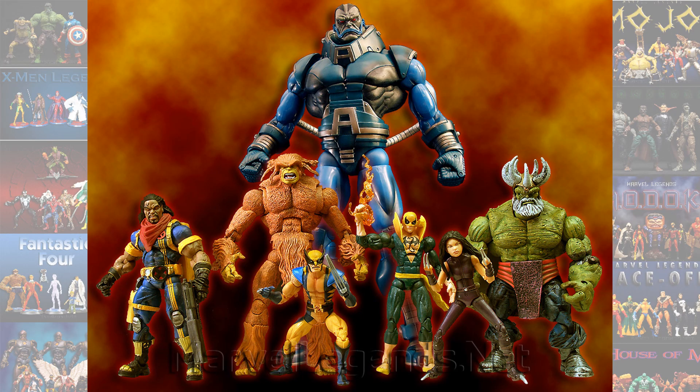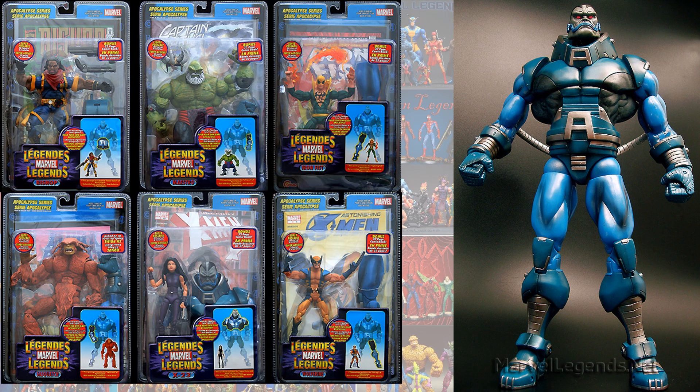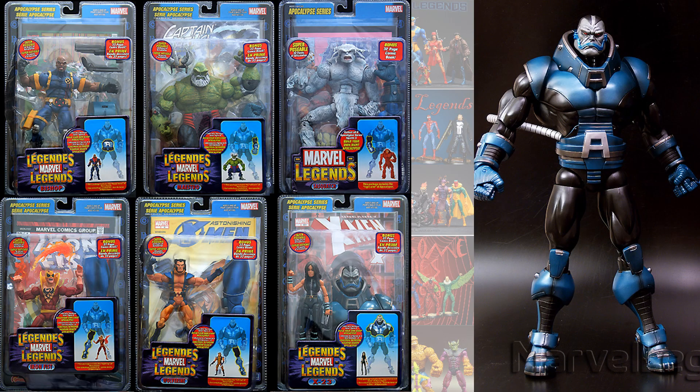Next you had another large one — Apocalypse. Apocalypse actually had two different versions. The blue version required Bishop with hair, Maestro, Iron Fist in the green costume, Sasquatch, X-23 in her purple costume, and Wolverine — the astonishing Wolverine with his mask on. The black costume Apocalypse variants included bald Bishop, white Sasquatch (or Snowbird), red costume Iron Fist, maskless Wolverine, and black costume X-23.